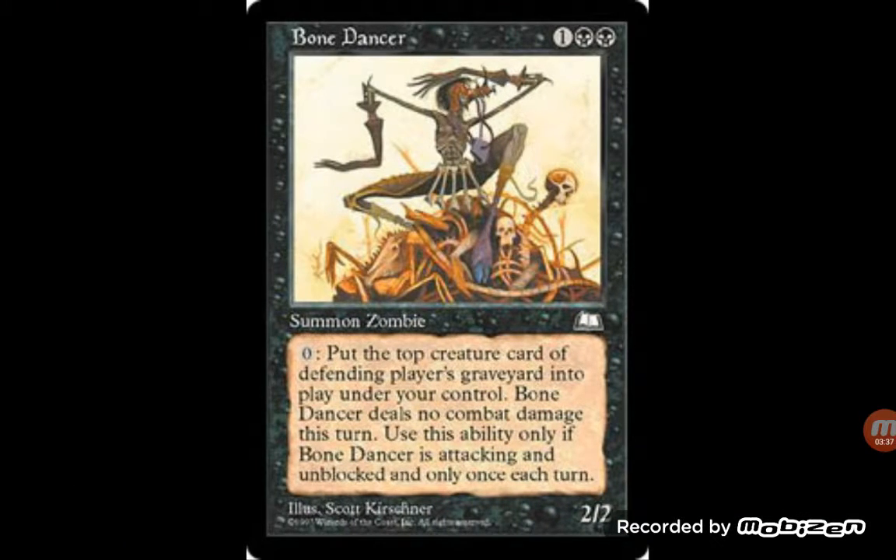Bone Dancer — three mana, 2/2 zombie. It puts the top creature card of the defending player's graveyard into play under your control, deals no combat damage that turn, and uses this ability only if Bone Dancer is attacking and unblocked, and only once per turn. I'd have to look up the real wording, but basically it steals the creature while the card deals no damage. For Modern, this would be really powerful if they have something good in their graveyard, like a Tarmogoyf. Zombies could probably pick this up, find a way of making it unblockable, swing in, and start stealing their Tarmogoyfs.